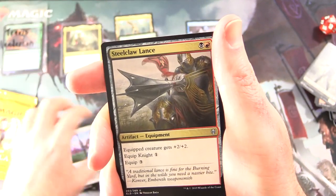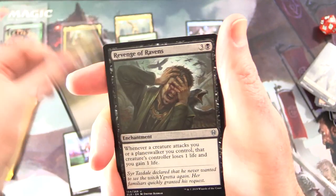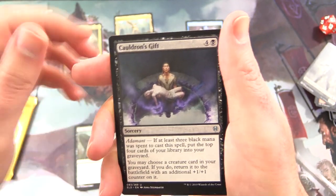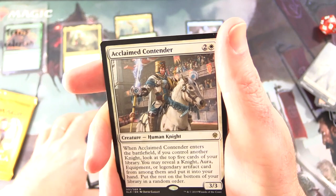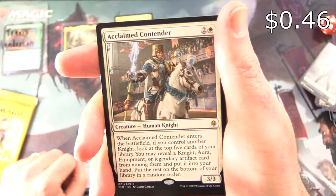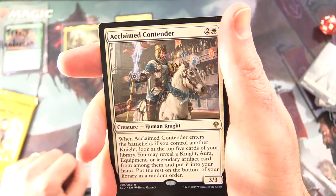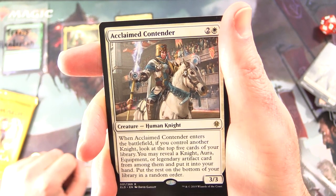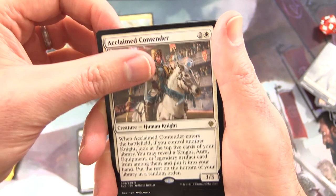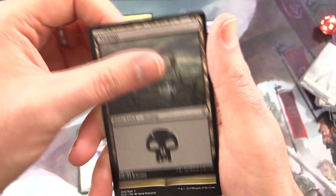Jousting Dummy. Uncommon: Steelclaw Lance, Revenge of Ravens — they will peck your eyes out apparently. Cauldron's Gift. Anuraya, Claimed Contender — Creature Human Knight, 3/3. When it enters the battlefield, if you control another knight, look at the top five cards of your library. You may reveal a knight, aura, equipment, or legendary artifact card from among them, put it into your hand, and put the rest on the bottom of your library in a random order. And we're on an adventure.